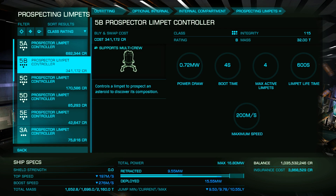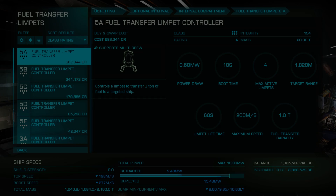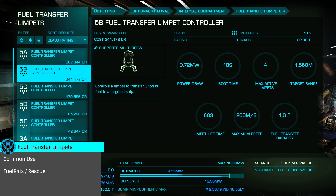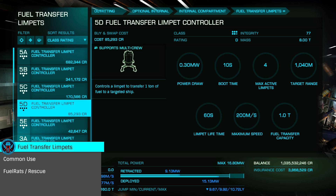Prospector Limpets are used for mining, determining the makeup of an asteroid without the need to fire upon it, and increasing its overall yield. Fuel Transfer Limpets — the fuel rat's friend — as the name implies, transfers fuel from your tanks into your target.